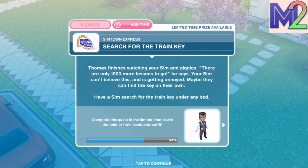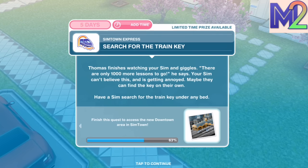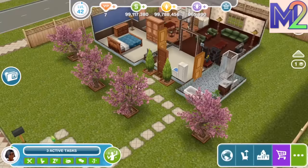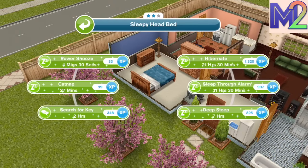Next step: Search for the train key. Thomas finishes watching your Sim and giggles that there are only 1,000 more lessons to go. Your Sim can't believe this and is getting annoyed — maybe they can find the key on their own. Have a Sim search for the train key under any bed. She sneezed, probably from standing outside in the rain. Searching for the key takes two hours.